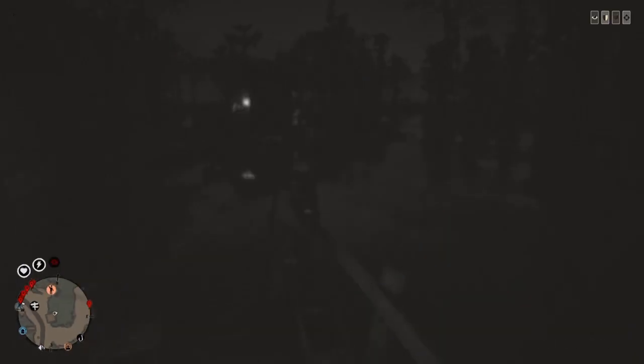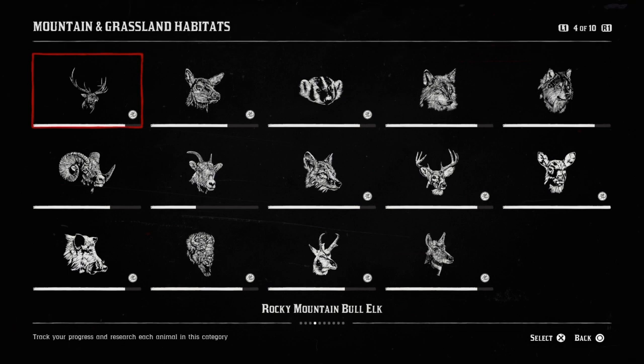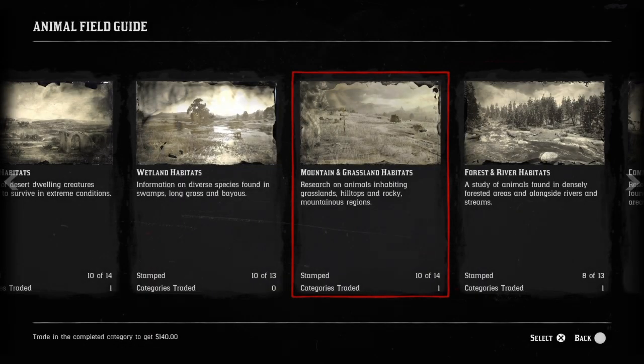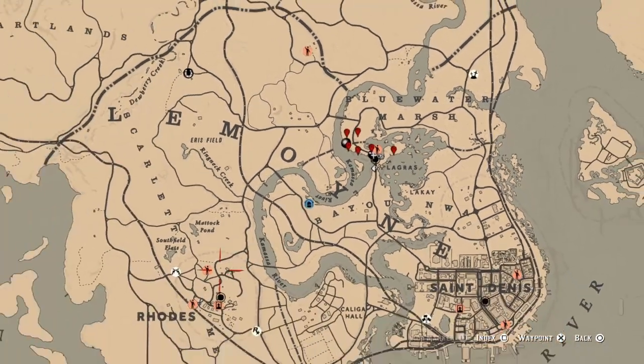Last but not least, 3 mountain and grassland animal samples taken. Going back to the guide, mountain and grassland consists of elk, badgers, wolves, rams, coyotes, deer, wild boar, bison, and pronghorn. The easiest in this category are probably the coyotes because they're the most abundant, and wild boars. Once you take those samples, that challenge will be completed.